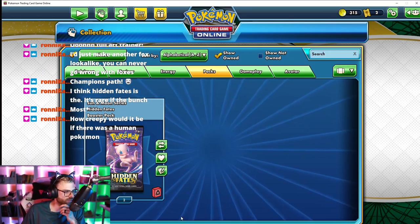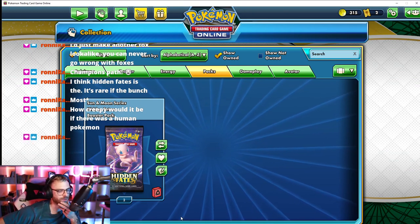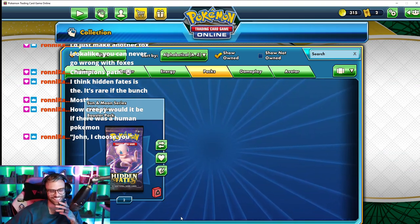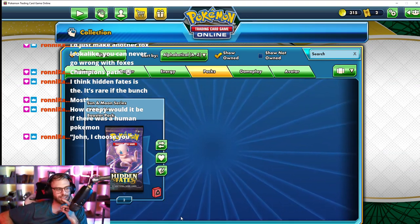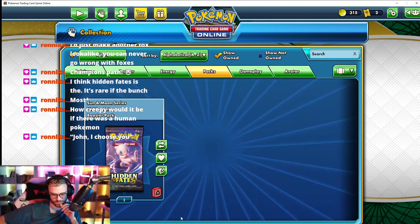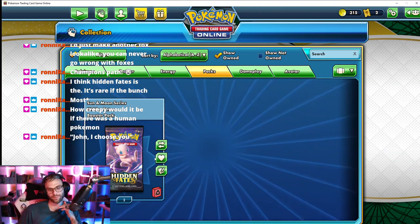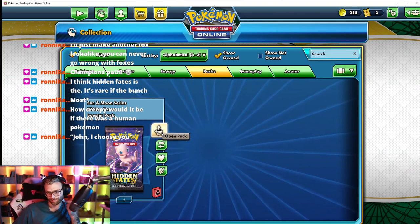How creepy would it be if there was a human Pokémon? Ronnie jokes 'John, I choose you — it's John Cena.' That would be really weird. I guess Mr. Mime is kind of like a human Pokémon. All right, Hidden Fates — last but not least, here we go.